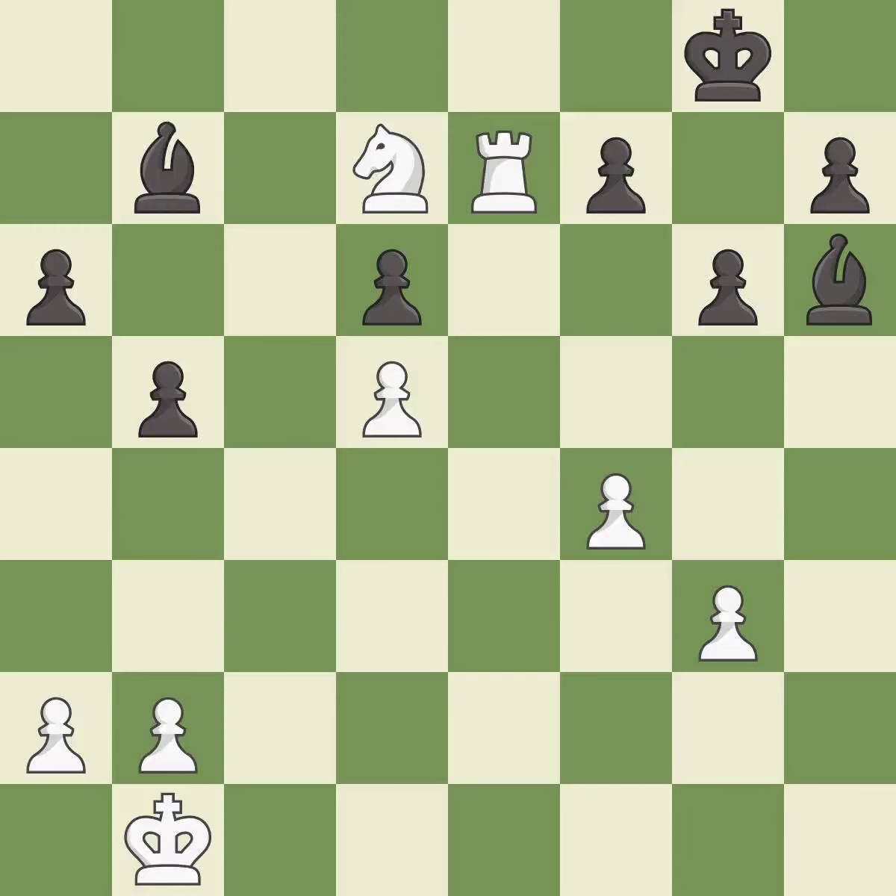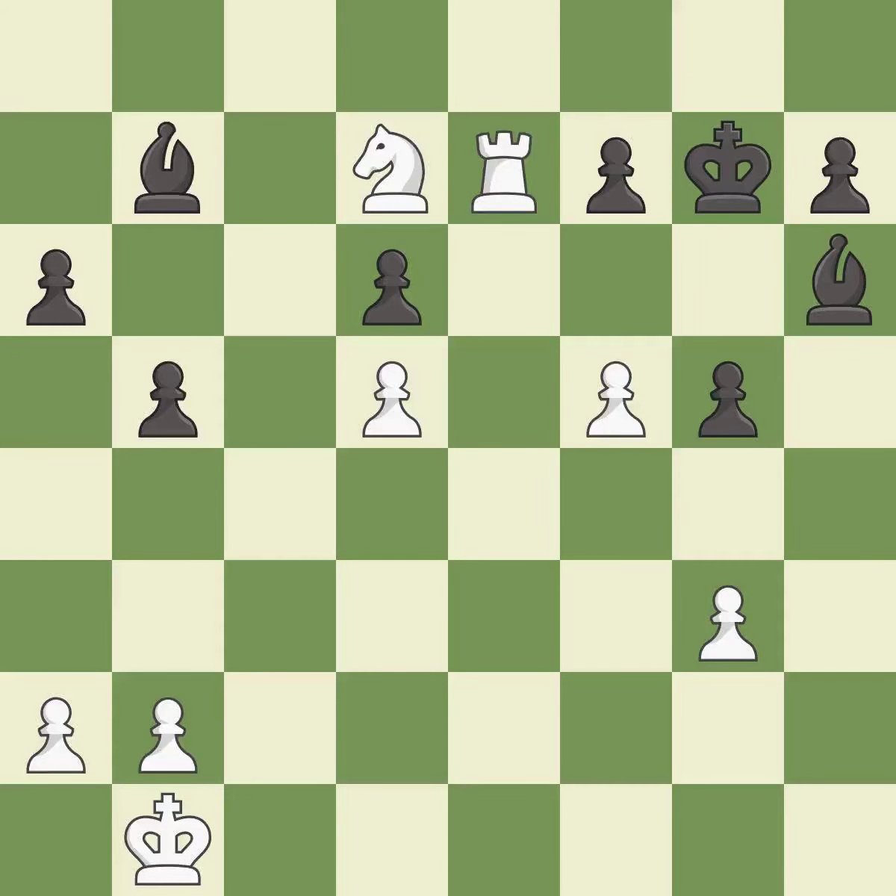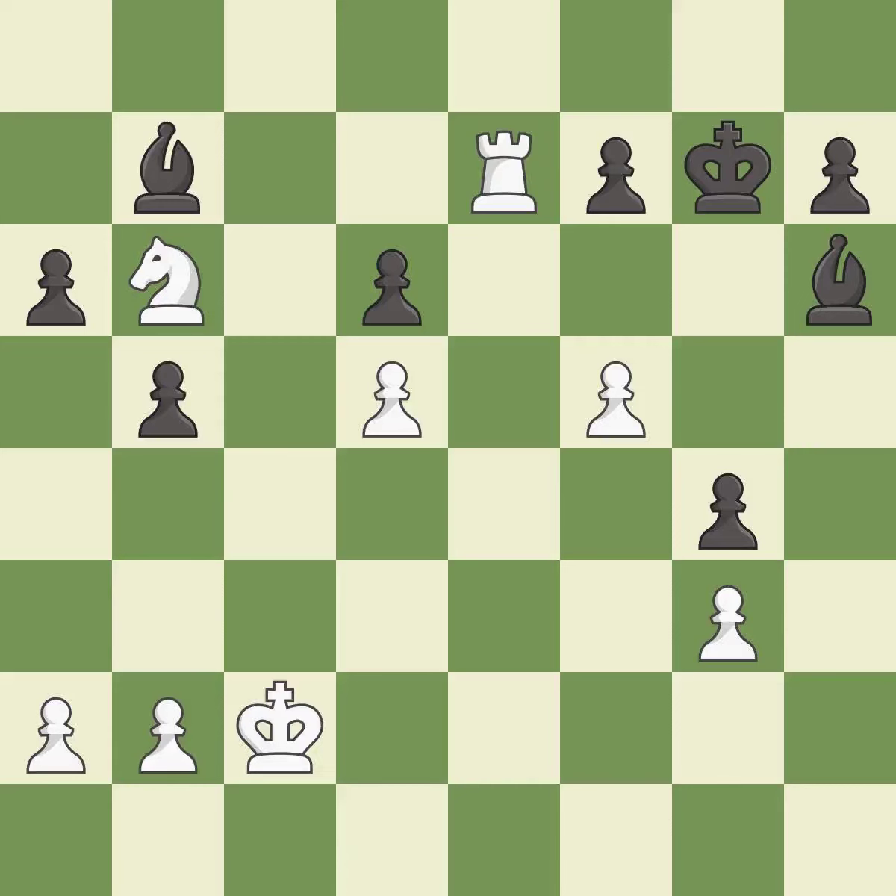A solid choice — it is excellent. This move puts the pawn on a safer square — it is best. An active king is critical in the endgame and getting it off of the back rank is the first step — it is excellent. This reveals an attack on a bishop — it is excellent. Very precise — it is best. This wins a bishop — it is excellent. One of the best moves — it is excellent.